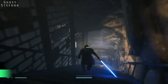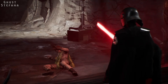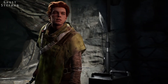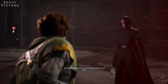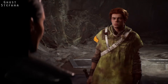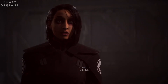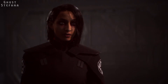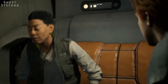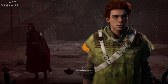We return to Zeffo to investigate one of the ancient tombs, hoping to find a new lead. Whilst exploring, we again encounter the Second Sister. After a short skirmish in which we very nearly die but for a clever intervention by BD-1, who activates a laser shield between the two, we learn of the Second Sister's true identity. Her name is Trilla Sidori, a former Jedi Padawan who became an Imperial Inquisitor after months of horrific torture and ordeals at the hands of the Empire. Furthermore, we learn that Trilla's former Jedi Master was none other than Sia.